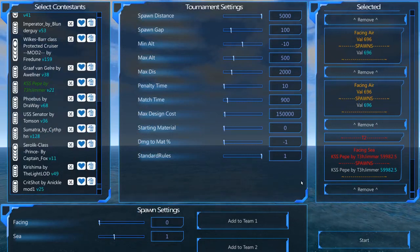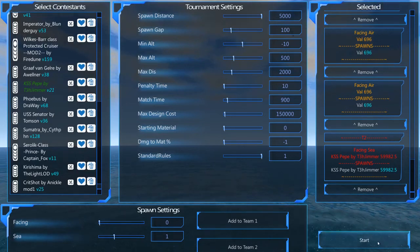Hello, it's Arnas here and we are at Sea Encounters Light Cruises. Today we've got KSS Pepe by the Jimmer facing against the planes. So let's begin.